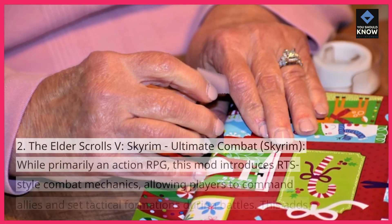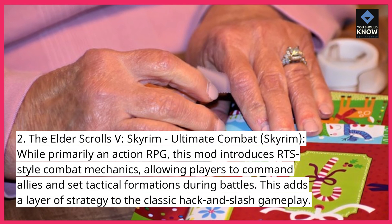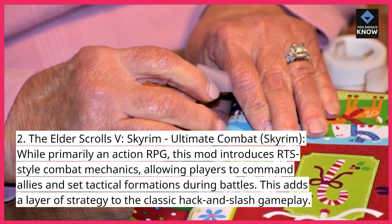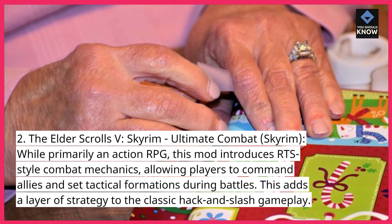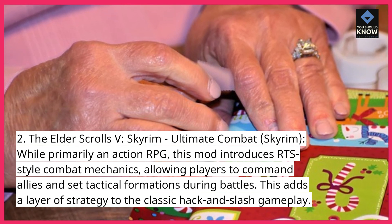2. The Elder Scrolls V: Skyrim – Ultimate Combat mod. While primarily an action RPG, this mod introduces RTS-style combat mechanics, allowing players to command allies and set tactical formations during battles. This adds a layer of strategy to the classic hack-and-slash gameplay.